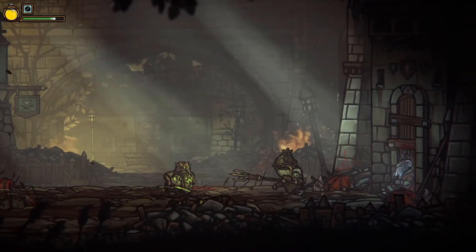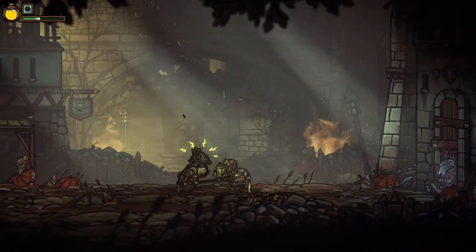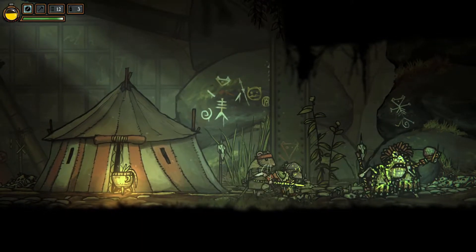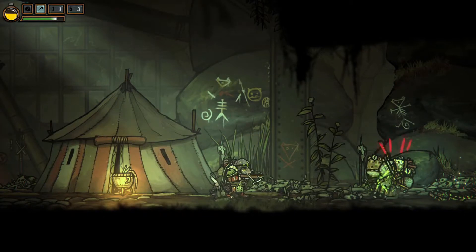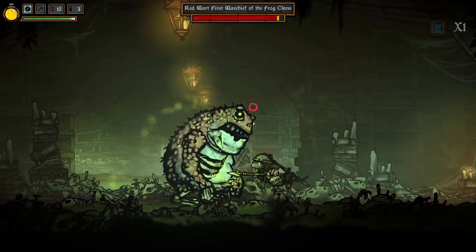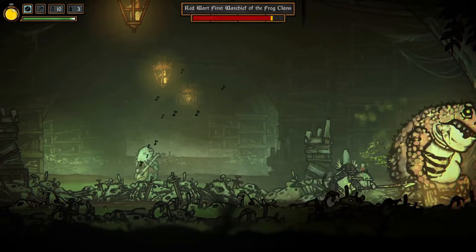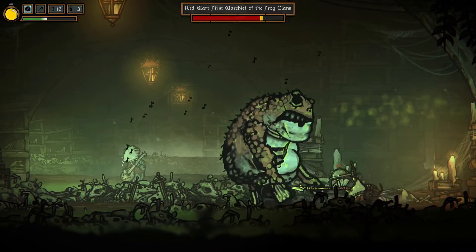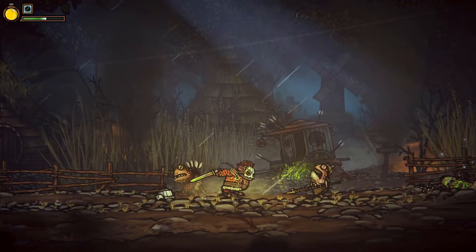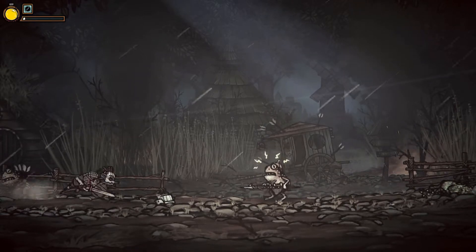Enemies display a color over their head indicating what type of attack they're performing, and each color requires you to act differently. White or no-color attacks can be blocked, green attacks can be parried, and two types of red are unblockable. Some more complicated enemies have more than one type of red unblockable attack, so you'll have to carefully watch their movement to determine your best strategy. Later on, boss attacks can be extremely fast, requiring you to learn their patterns thoroughly. The controls felt slightly awkward at first but became very fluid and responsive once I got used to them, with hit detection feeling spot on outside of a few minor instances.